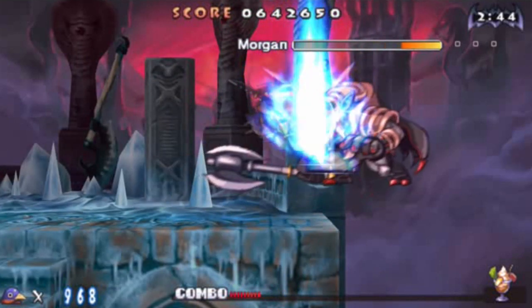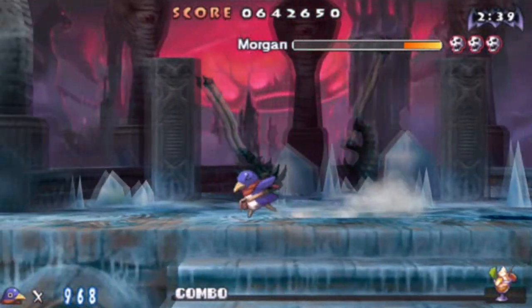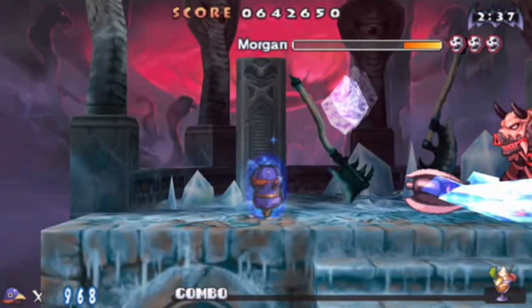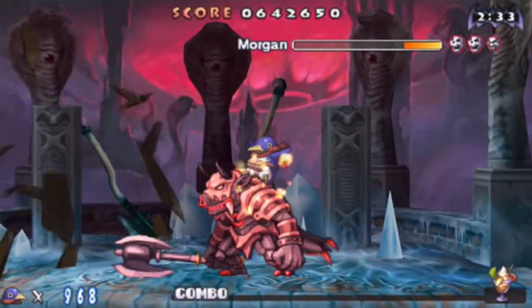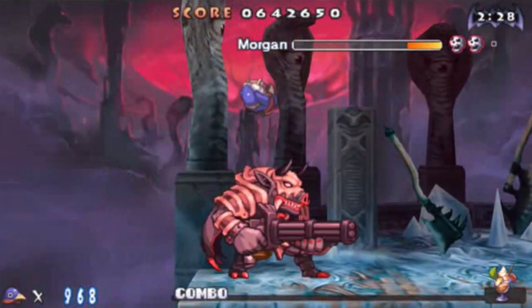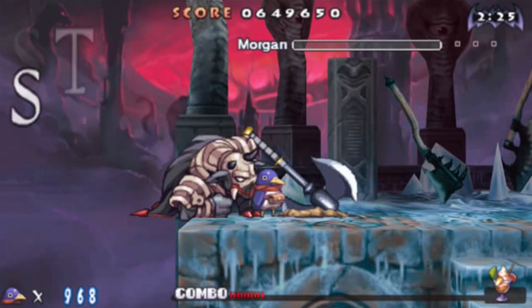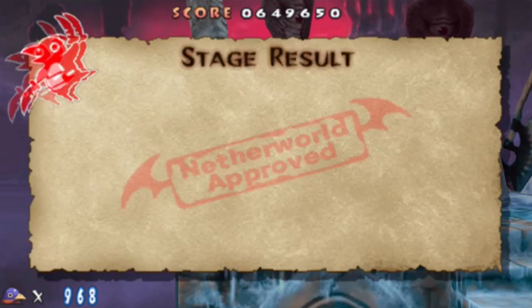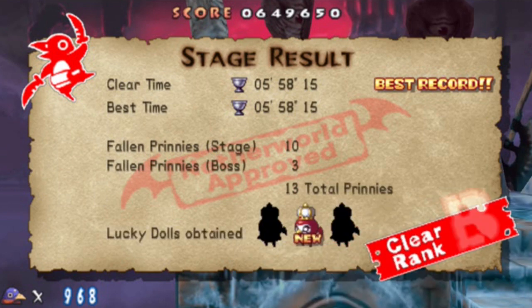Luckily I do have his weight thing memorized. He just comes back up and does his ice shatter attack. You'd think the ice shatter would also hurt you — it does, I was just invincible at that point. He also has a machine that gives him a guard point. That's actually a good thing because if you see it coming, he's wide open from the top.